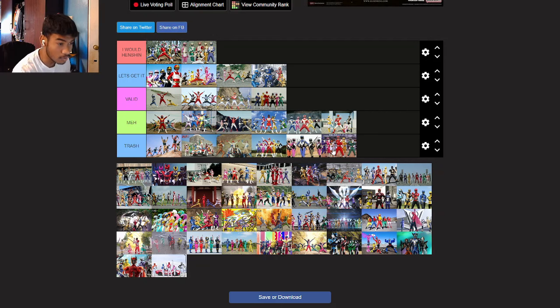TimeRanger — I would Henshin. Come on, it's TimeRanger. The colored visors with the arrows, with the designs going down, the little white pieces, the little fumes, the little buckles with black accents. Time Fire is fire as hell. Definitely would go for Time Fire or Time Red. Those are valid suits right there.